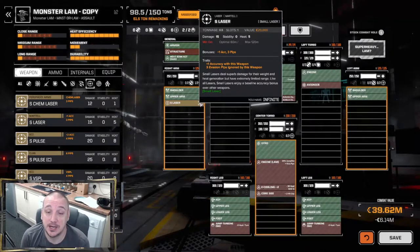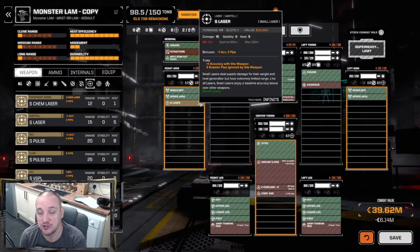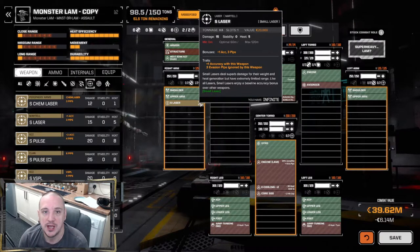Starting off the standard laser category, we have the small laser, which will be found in the support slot section. It's a half-ton, one-slot system that does 15 damage for 5 heat and fires out to a range of 120 meters. It has a plus-one accuracy bonus and also ignores three pips of evasion. It's a cracking little system — well suited for light mech skirmishes, adding a little extra firepower to your melee bot if you have support slots you're not using, or as a general tonnage filler if you've got half a ton to spare.